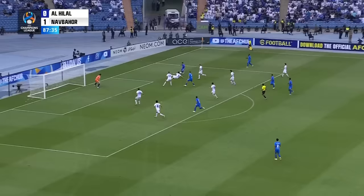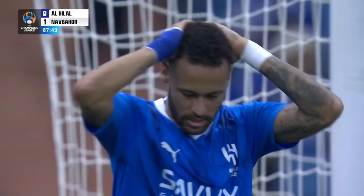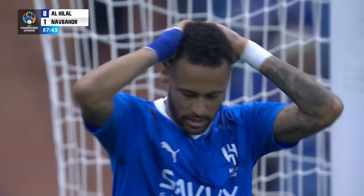Well, this would be a shock if it stayed 1-0. Al-Hilal throwing everything at this — now they trail. Al-Hilal on the right of the penalty area. That's a last-ditch challenge, and it's a good one to get it away, but it'll be crossed back in for Mitrovic. It does not cross the line. What do they have to do to find a way past this Navbahor team?